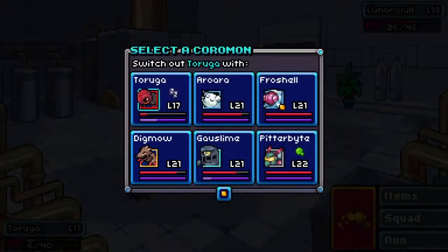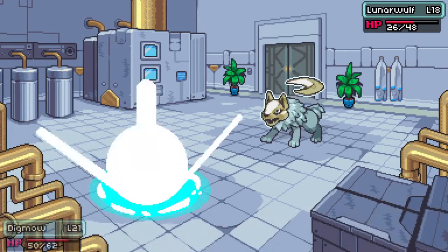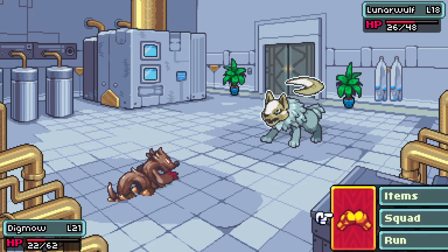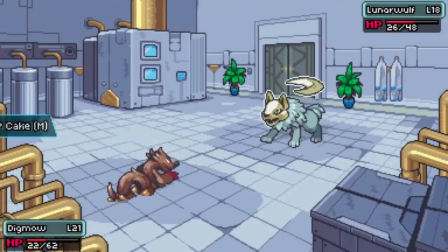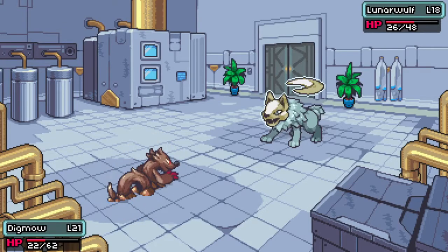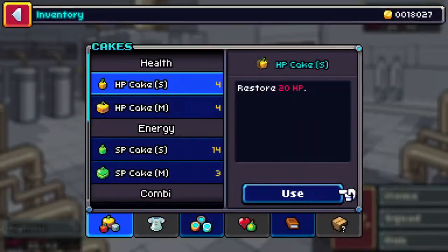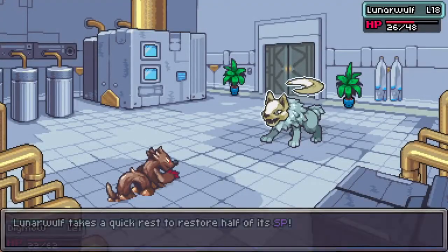I'm gonna go Digmaw — I need to get him leveled up. Of course he woke up now — you're so helpful. Shade Walker's still gonna do a bunch of damage. I don't know if I have it in him, he's doing so much damage. The Digmaw's down — oh gosh, I was lucky there, I was really really lucky. I was so expecting him — no, don't fight! Items! I need that HP cake on Digmaw. There we go — wow, I almost ruined it right there.